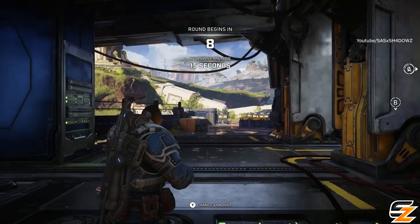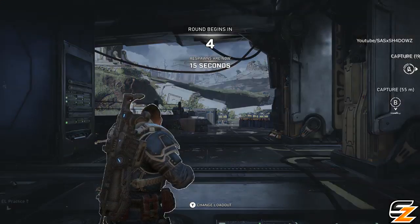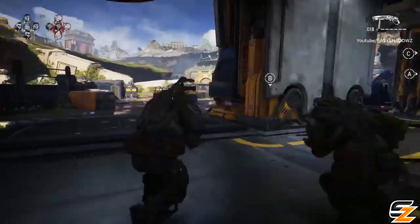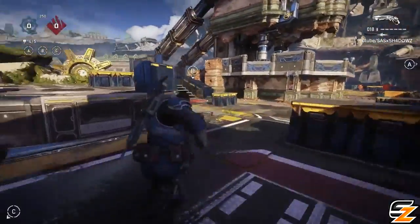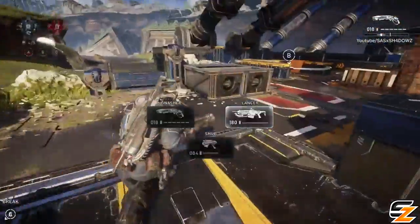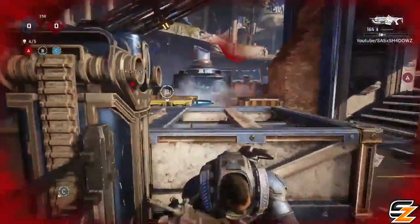The wrap-around shot is pretty different — it's more overpowered now. Since sliding is slower, you get to wrap around cover easier and the full spread mainly goes all the way around the wall. It's as if somebody just point-blanked you with the shot from the other side of the wall. You don't have to worry about your shot hitting the wall as much anymore.